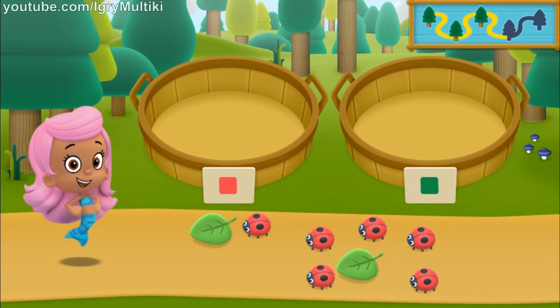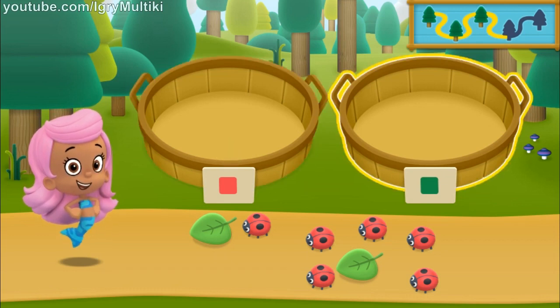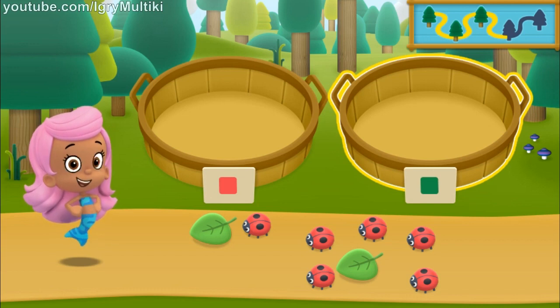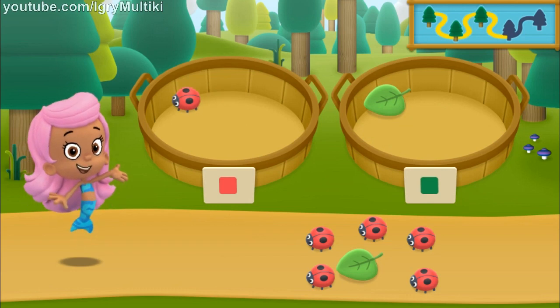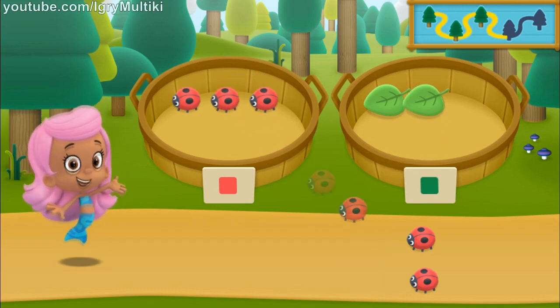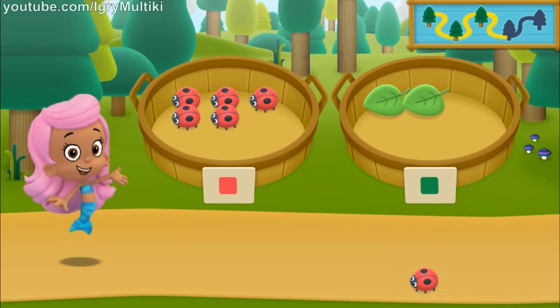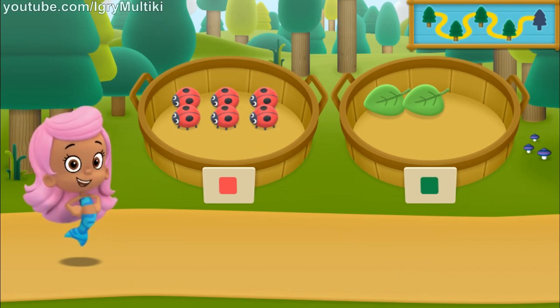We need to put our nature items into groups that have the same color. In the right basket, put the nature items that are red. In the right basket, put the nature items that are green. Great sorting! Let's keep hiking to the next spot.